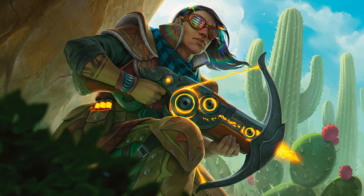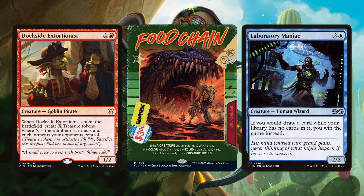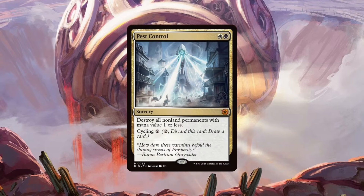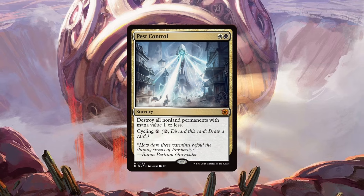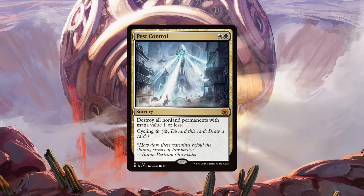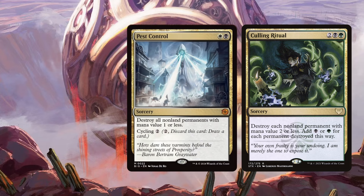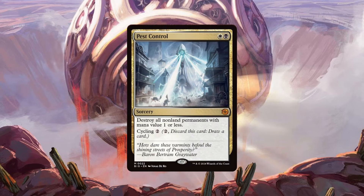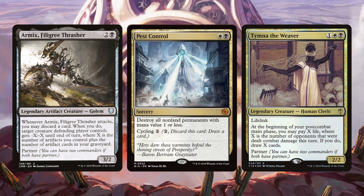With the last few cards I mentioned, we finally broke the Holy Trinity — Dockside, Food Chain, and Lab Man in one set, and I'm not even done yet! Next, Pest Control: a sorcery for white and black with Cycling 2. Its main ability destroys all non-land permanents with mana value 1 or less — so all tokens, all Moxen, all Crypts, all Ragavans, etc. This is no Culling Ritual — two mana is more played and it doesn't ramp you — but for two mana you can do a lot of damage to players. What deck might want this? Maybe Atraxa-Tymna? Maybe it's more of a tempo card than it looks?